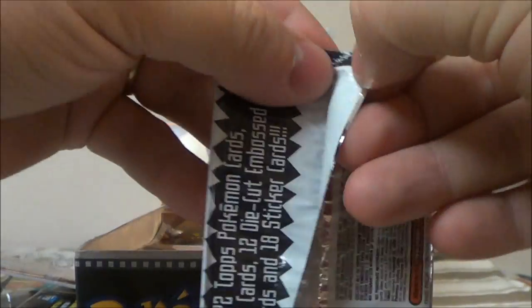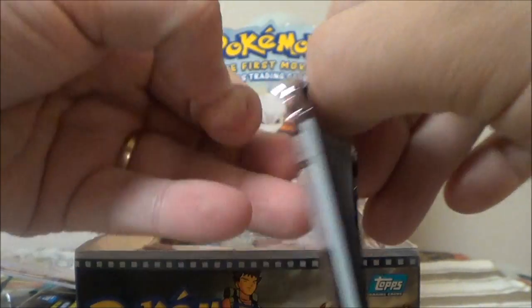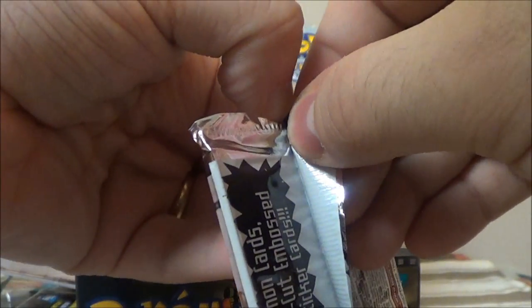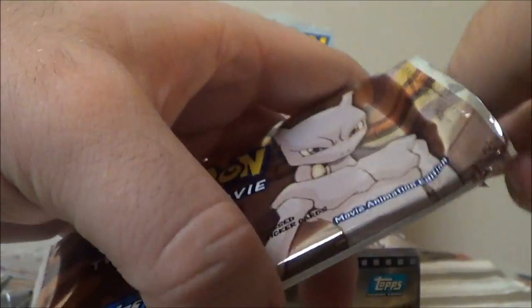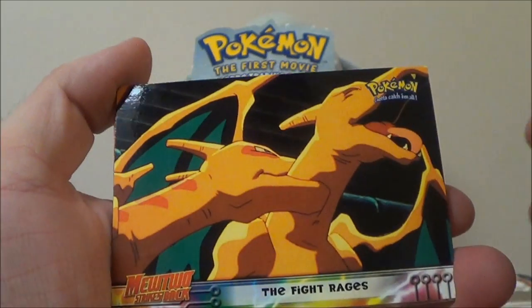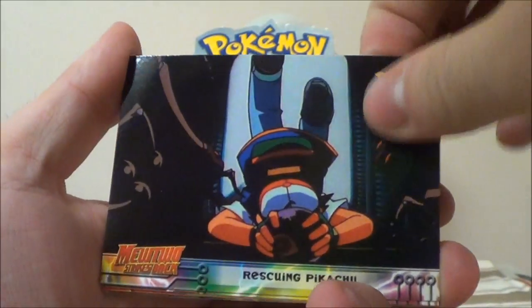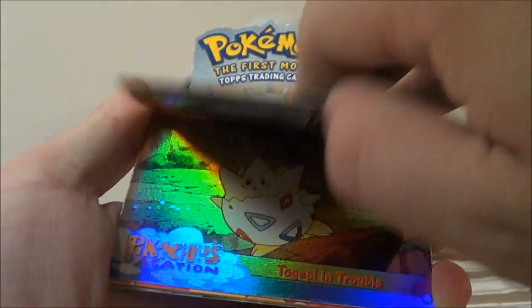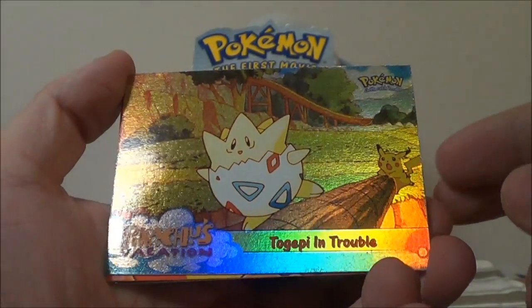I did a quick search and there aren't too many of these boxes on YouTube. A lot of big PokéTubers stick with regular sets, not Topps cards. But I kind of liked Topps cards a lot as a kid — they were more fun than the trading card game because there was stuff on both sides, they were easier to store in a binder, and I didn't know how to actually play the TCG. We got 'The Fight Rages' and 'Rescuing Pikachu.' Our holo is Togepi in Trouble — we haven't had too many holos from the Mewtwo Strikes Back film.